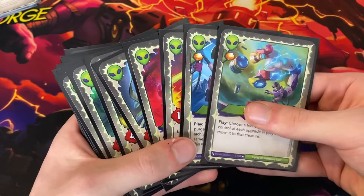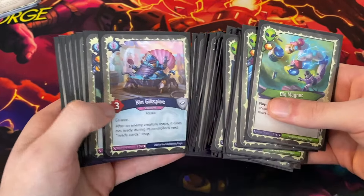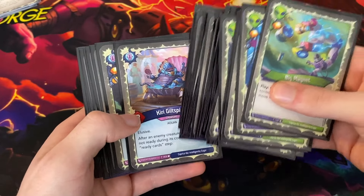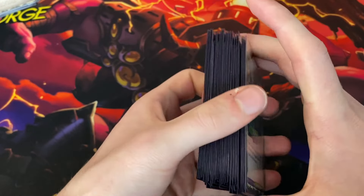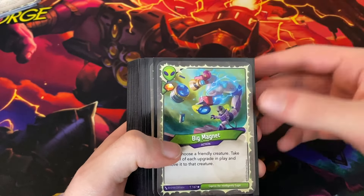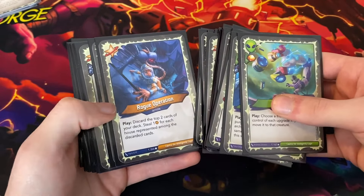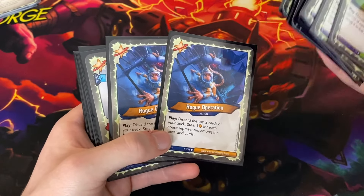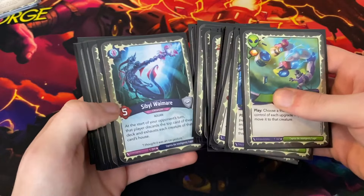One thing this deck would have really benefited from was something like an Iron X Rebel — maybe a couple of Iron X Rebels — and then for the Unfathomable, if it had a Catch and Release that would have been huge. I think those two cards would have really elevated this deck. As it is right now, if this deck starts falling behind on board it can really start struggling, especially against important creatures it just can't handle — things like maybe a Haunting Witch or Otoactive Patrician. There are the two Rogue Operations, so Otoactive could actually pose a bit of a problem.